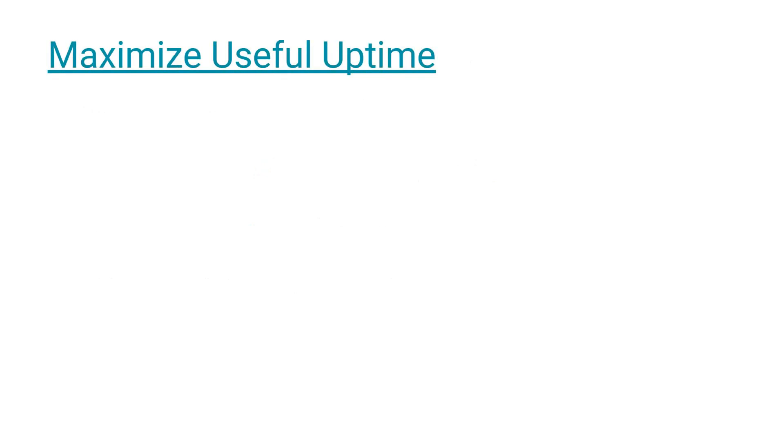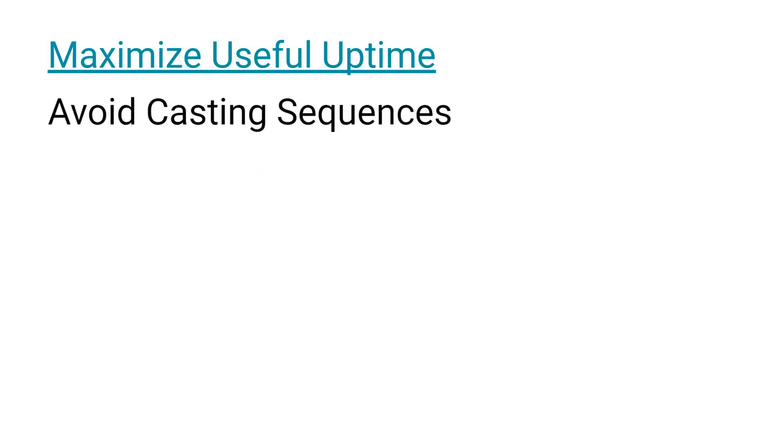Additionally, we want to make sure that we are using cooldowns when we are actually going to be taking a significant amount of damage. For example, raid and dungeon bosses may stop attacking you for periods of time to perform other mechanics, and you would ideally not want to have defensive cooldowns rolling while nothing is happening to you. An example of this is the last boss of Necrotic Wake, who periodically stops attacking you to channel Comet Storm, so you would not want to have defensive cooldowns running when Comet Storm is being cast.